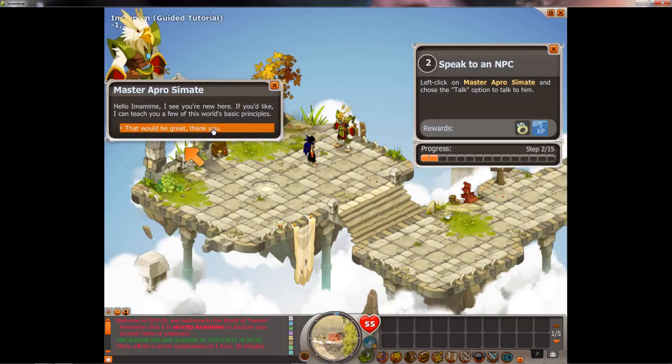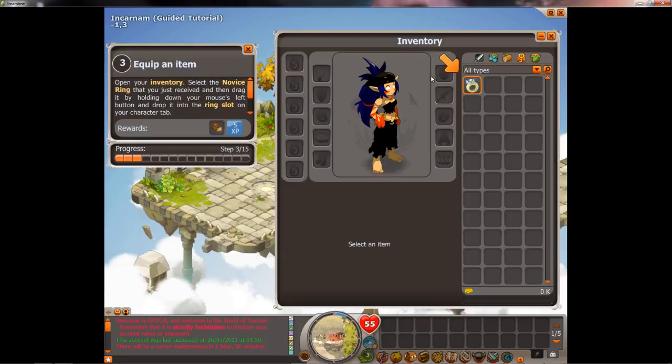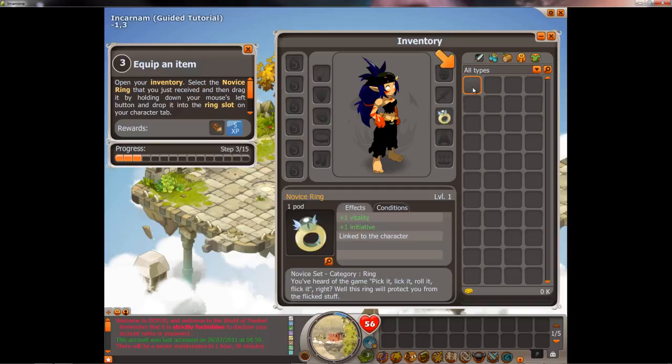That guy you'll see a lot throughout the entire game. You can read all through the text when you start your first character. This is the inventory panel, and these are your equipment slots, just like every other RPG. Those Dofus eggs we'll talk about later — you don't need to worry about them until you're really high level. He gave us this ring to equip — the first part of the newbie set.